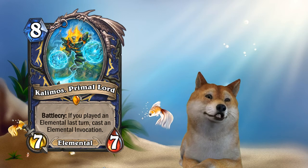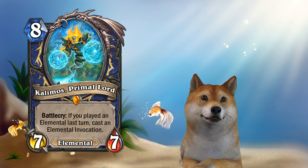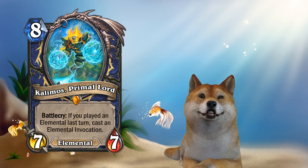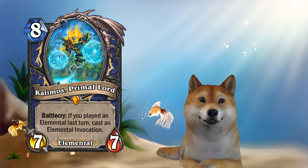Water — restore 12 health to your hero for free. So 8-mana 7-7, restore 12 health. Decent defensive option if you're in danger of dying to Freeze Mages or anything of that sort. And then finally, Invocation of Fire — zero mana, deal six damage to the enemy hero. So those are all reasonable effects in their own right.